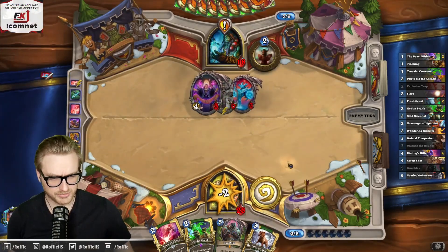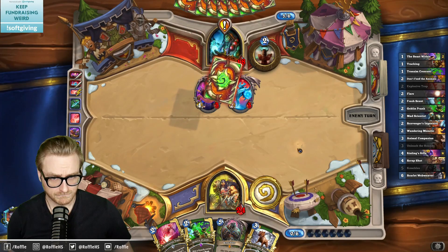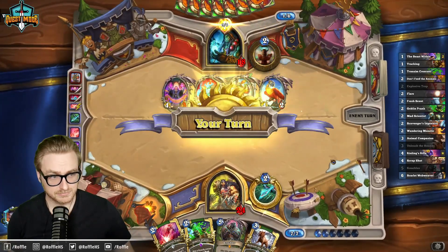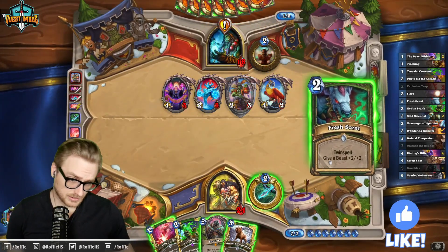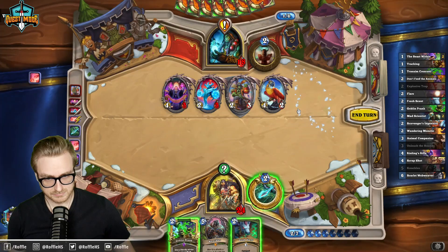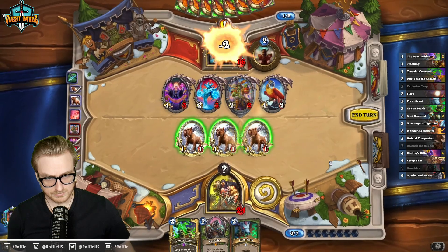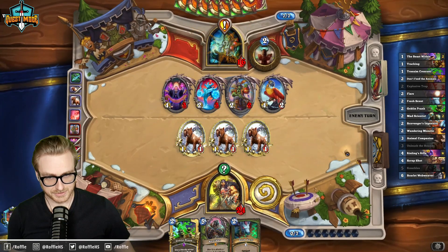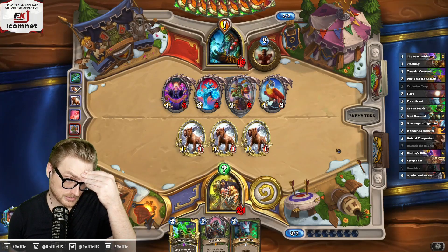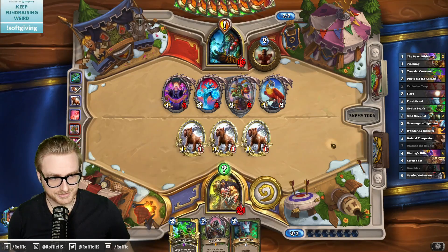If I get a Beast Within or a Trueaim Crescent, I can kill on 8 even without the Webweaver. I'm just going to telegraph the explosive — it's fine. We might just have lethal on 9, but it's much more fun to get the extra Knuckles attacks.